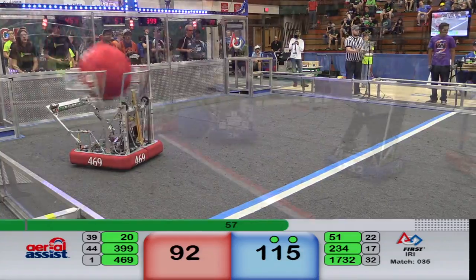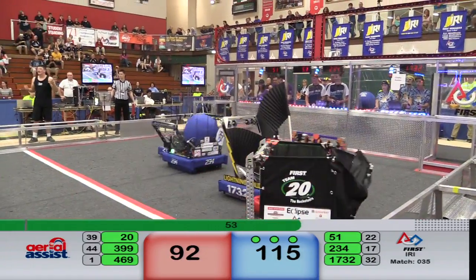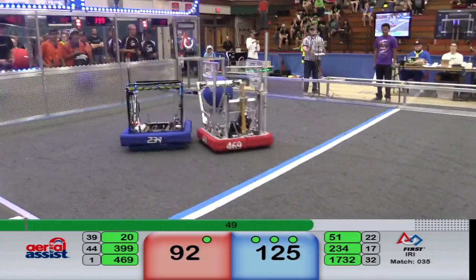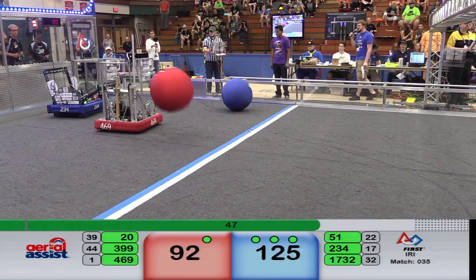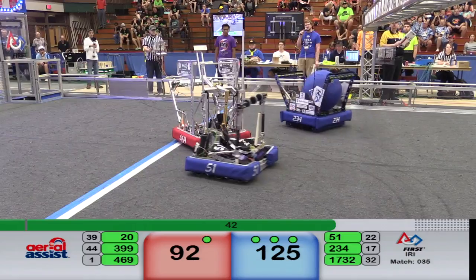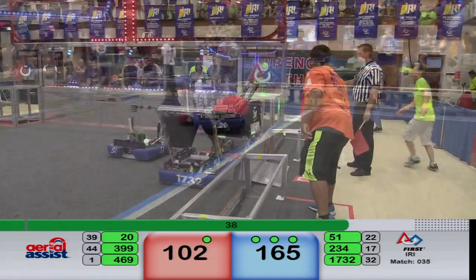It's still anyone's match with 60 seconds remaining. Los Guerrillas go to the low. They throw it — it bounces off, it's deflected, the truss pass fails. Cyber Blue steps up — three assists on the board for the Blue Alliance. They shoot and score, even while getting hit.